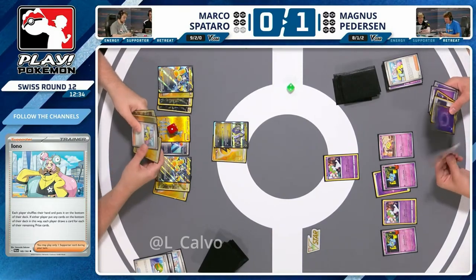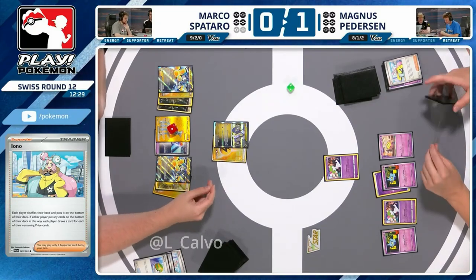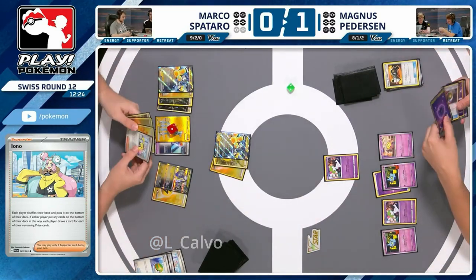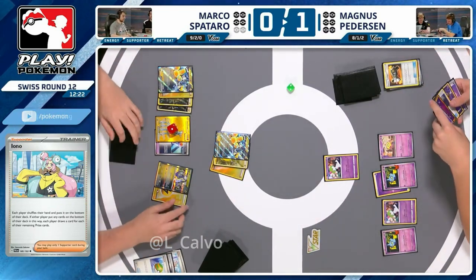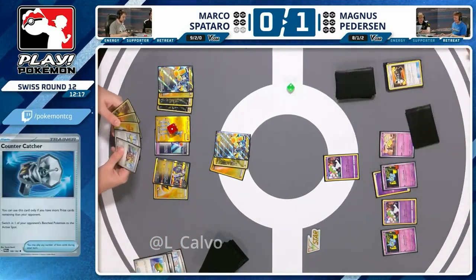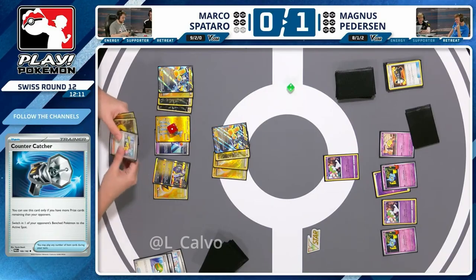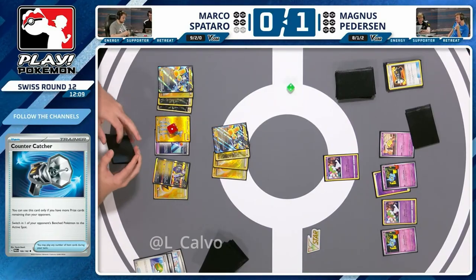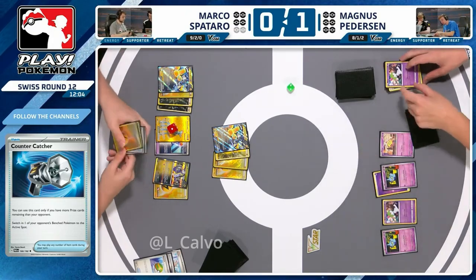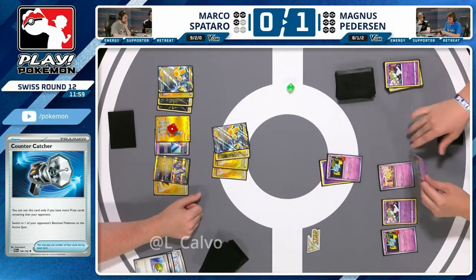Pretty bad hand still — no access to Kirlia, not much more draw, just a bunch of energy cards. Counter Catcher is in hand. There's a two-energy Iron Hands which you can go after, but it's just one more energy for Arm Press anyway — that's all Marco is looking at. Arven is fun here — what you could have done is used Arven to get two prizes. I'm surprised we didn't actually. Rationing those Future Boosters, knowing you're already three prizes up, is what Marco seems to be thinking.